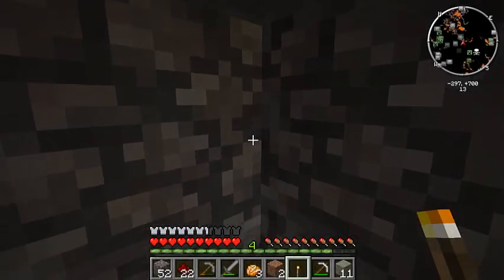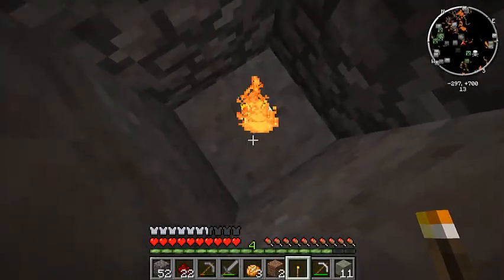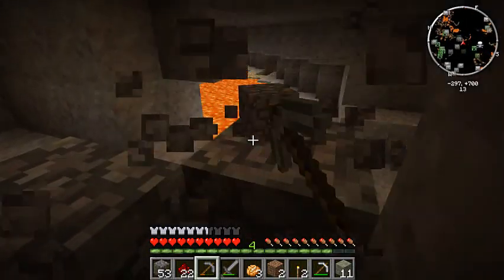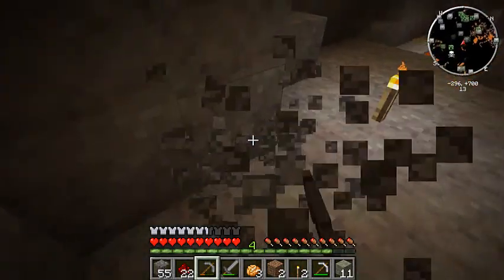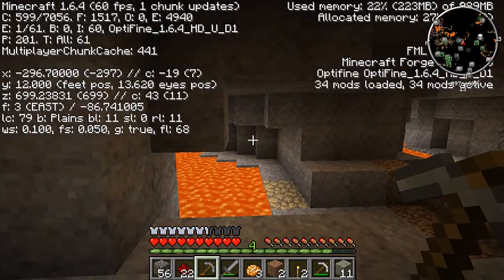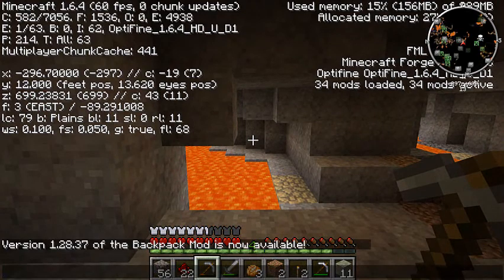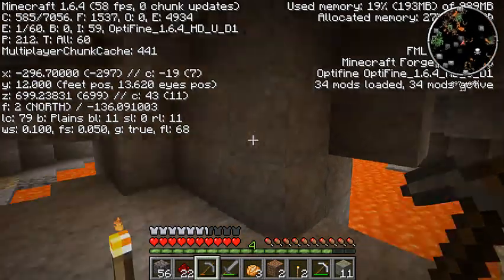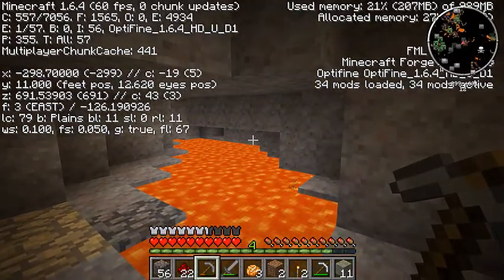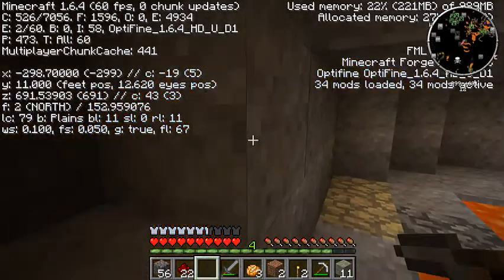Hello guys, it's Adrian here. I've been doing a little bit of mining to get some stuff, so I'm down quite low. As you can see, I died just over here — the little death spot. I'm down at level 12, 11-ish. I found a heap of lava but no diamonds as of yet.